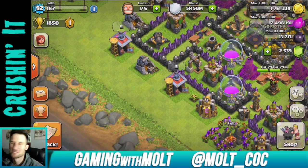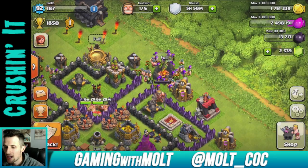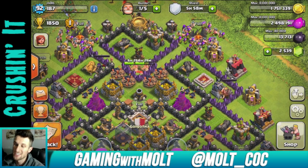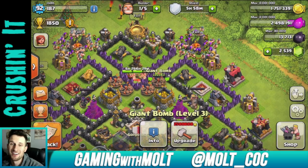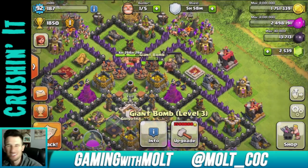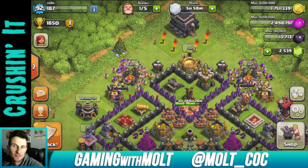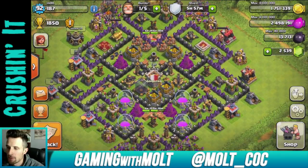App Nana is in the description, go ahead and check that out. For this episode of Max That we're going to see what we can upgrade. I upgraded all my bombs to level three right here, and I can't upgrade them anymore until Town Hall 10. When people attack my base really hard it's like 100,000 just to fix all the traps, which really sucks.